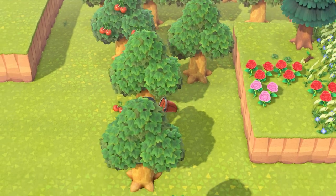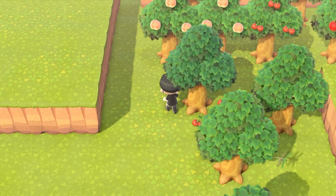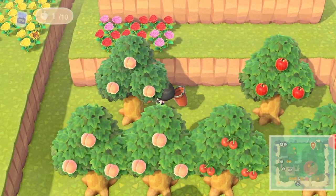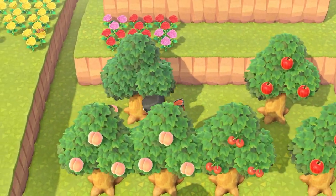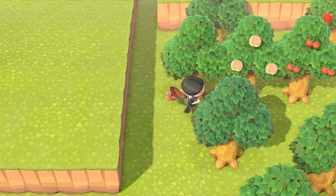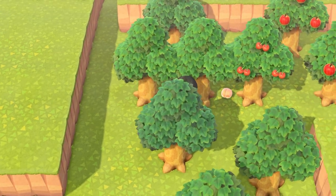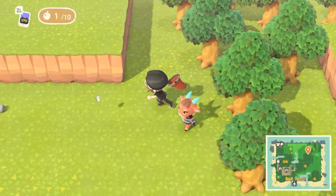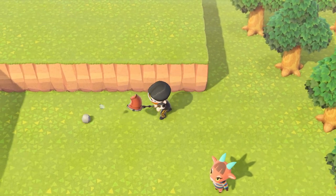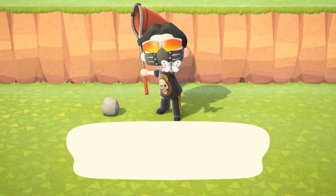If you use time skipping in Animal Crossing and skip three days ahead, trees replenish their fruit instantaneously, meaning you can collect three fruits per in-game day. This makes time skipping three times as efficient, dividing our previous numbers by three. With 220 native fruit trees and time skipping, it would take about 87 in-game days. With non-native fruit, about 18 in-game days. Since you can time skip as many times as you want in a real day, you could theoretically collect as much fruit as you want, as long as collecting it doesn't take longer than 24 hours.